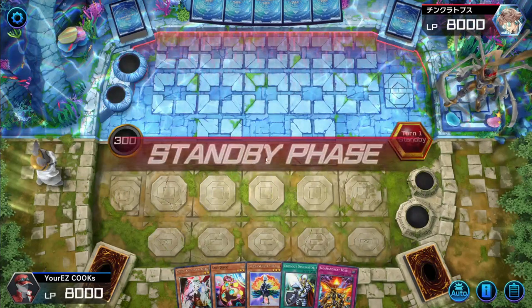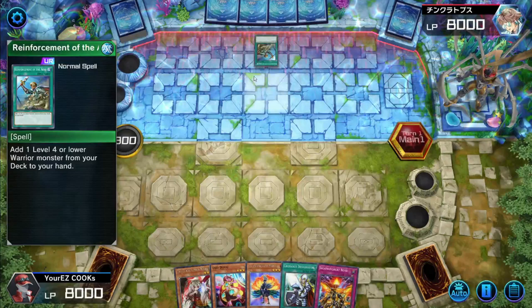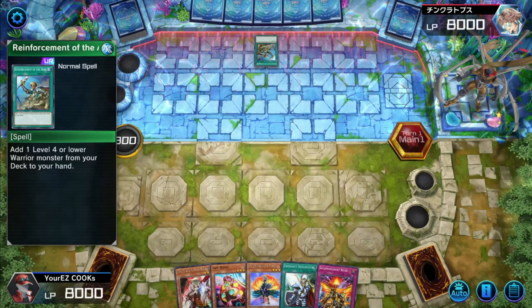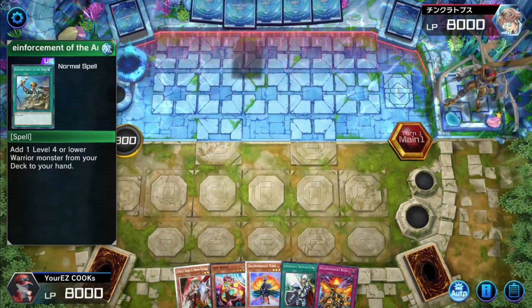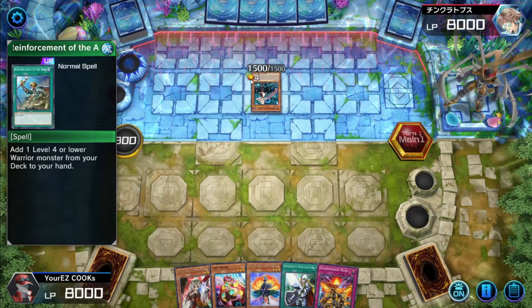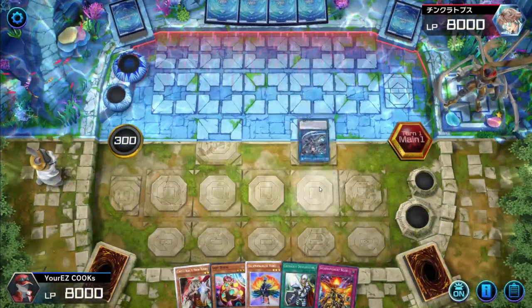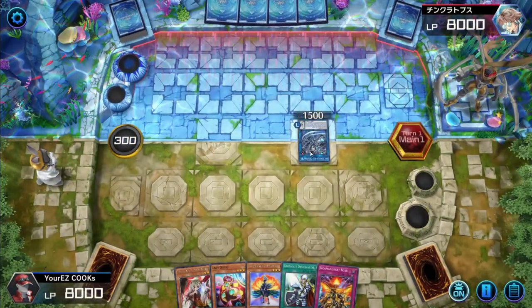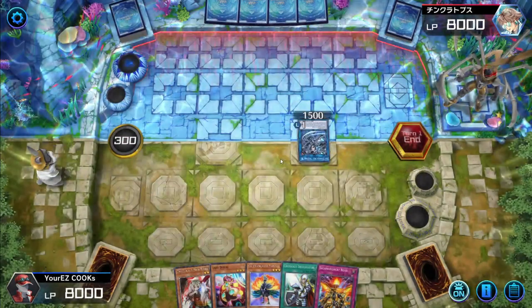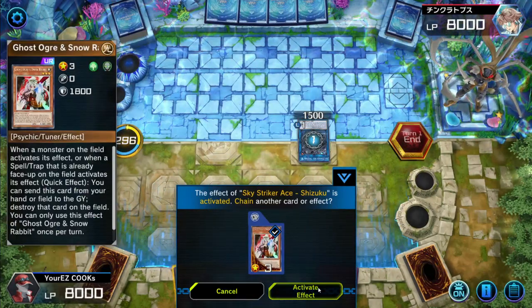Alright, this is going to be our last match of the day and we are going second. This is most likely going to be Sky Strikers because they are playing ROTA — yeah, it is Sky Strikers. They're going immediately into Shizuku. Shizuku is going to activate her effect.